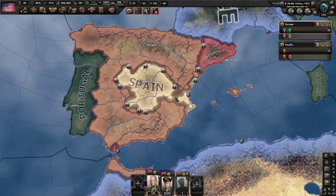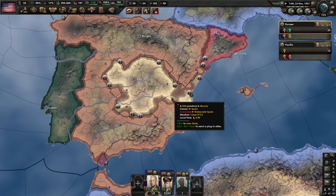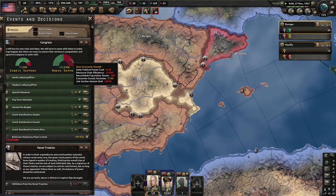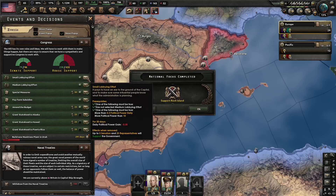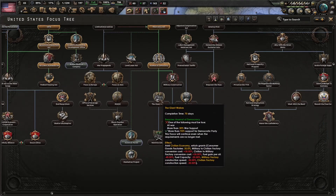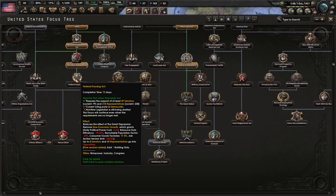Looks like Spain is putting up a stubborn effort, but they're probably going to collapse pretty soon. And how's our support in the Senate? 79 and 238. We just got our Rock Island focus, and we're locked out of these two until 30% war support, and it is not time to do this yet.